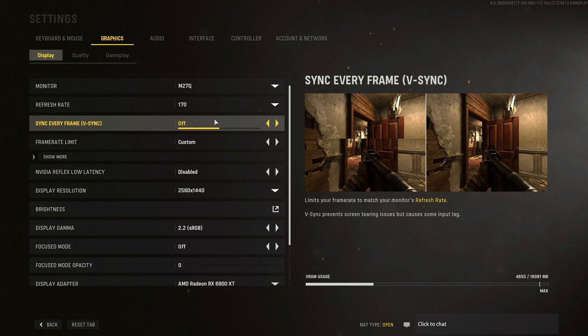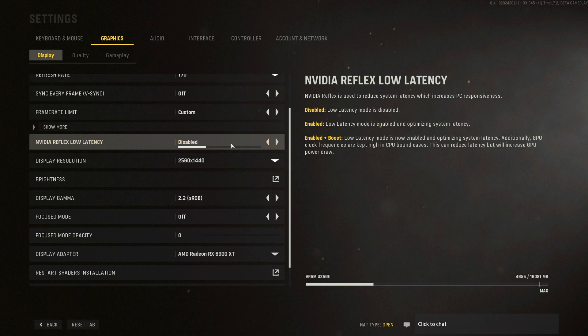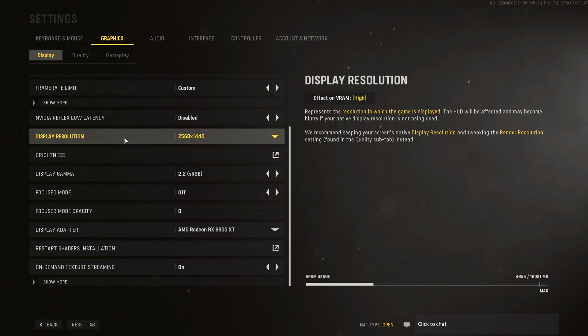If you don't really care about screen tearing, you can keep vSync on — it will add a little input lag but it's not a big deal. For NVIDIA Reflex Low Latency, if you have an NVIDIA card go with Enable plus Boost. For display resolution, I recommend using the native resolution of your monitor — 2K if you have a 2K monitor, 1080p if you have 1080p. Don't lower your resolution; instead I recommend using Render Scale to downscale a little bit if you're struggling with FPS, but don't touch your resolution setting.